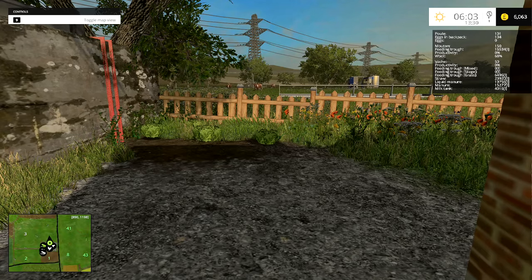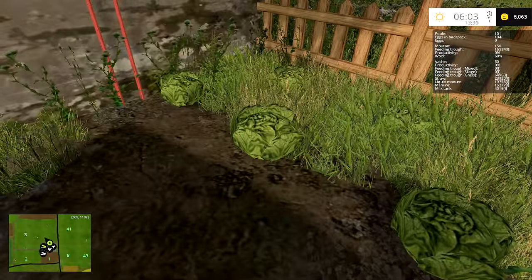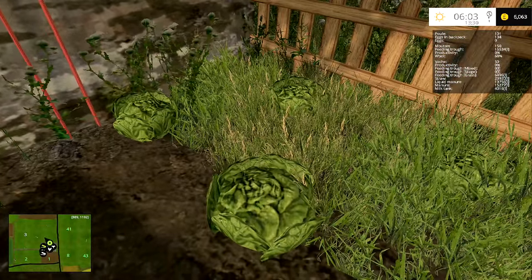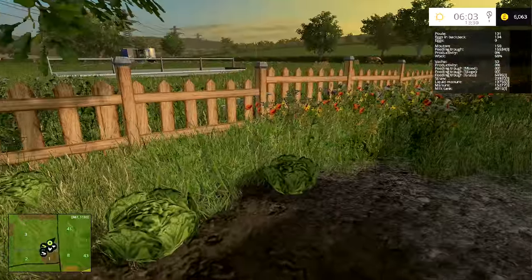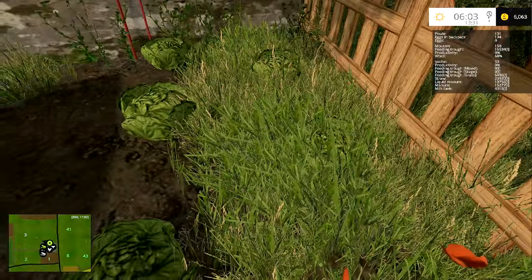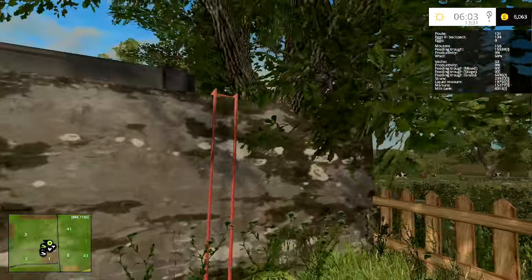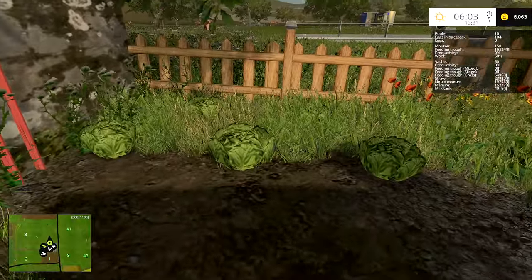Hey folks, it's Frithgar here. How you doing? I just noticed we've actually got some great big cabbages or lettuces, one or the other. I think it's cabbages actually, just here. That is actually a typical farmer's vegetable garden - throw a few seeds down and forget all about it.